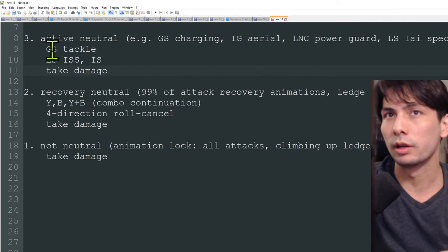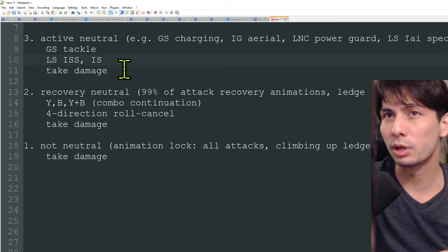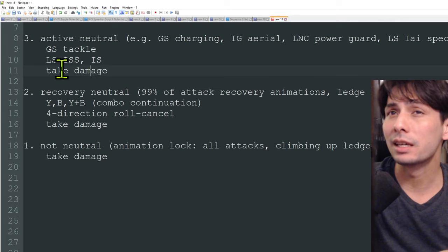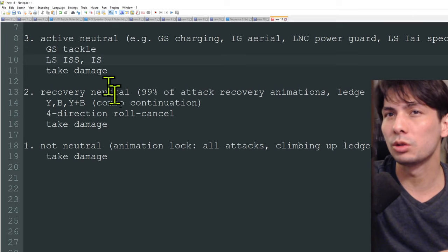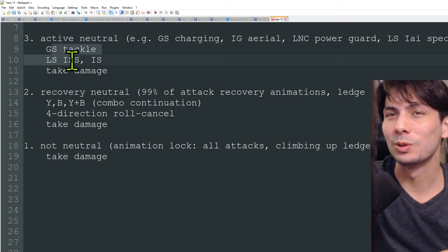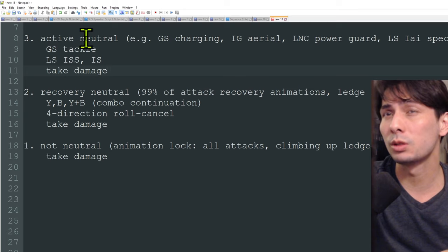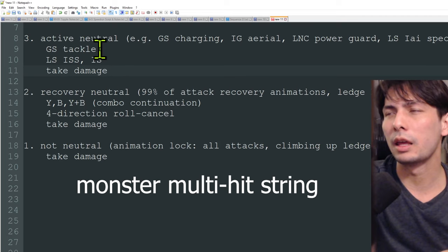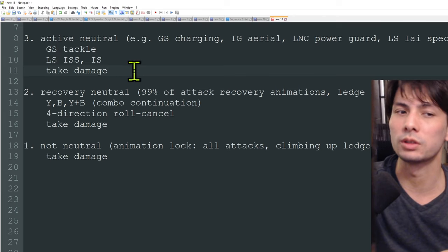From active neutral, your options are weapon-specific. For example, in Longsword's special sheath you only have two options: the Iai spirit slash or the Iai slash — you cannot even roll out of it. You can always take damage, and your defensive options are extremely limited in most active neutrals since you often don't have access to roll cancel or guard. Multi-hit attacks are especially dangerous here because if the hits are fast enough, you simply cannot respond and defend against each one.